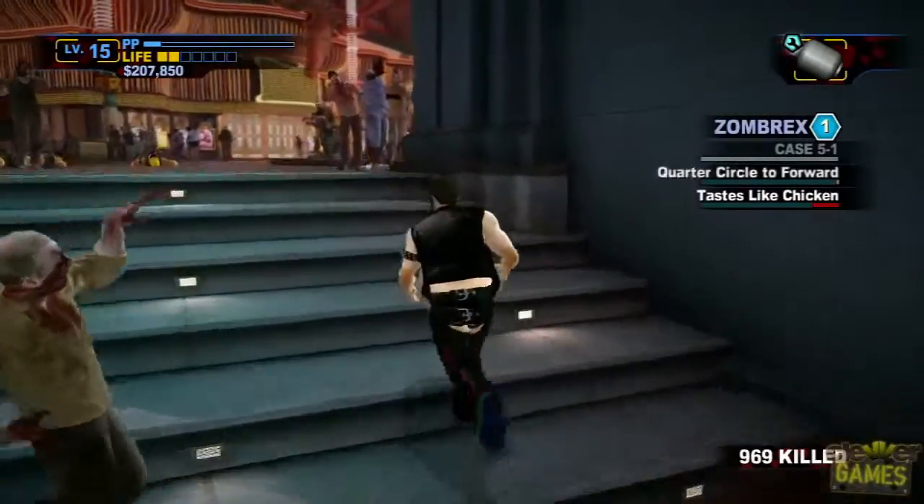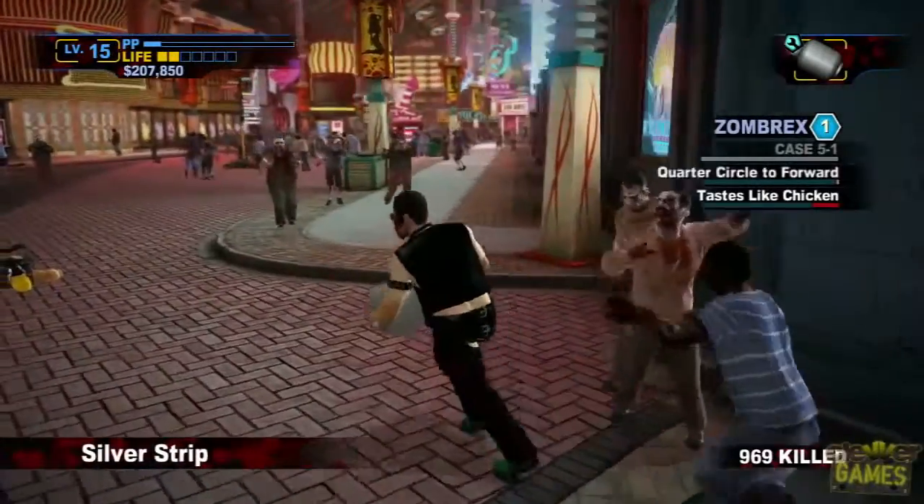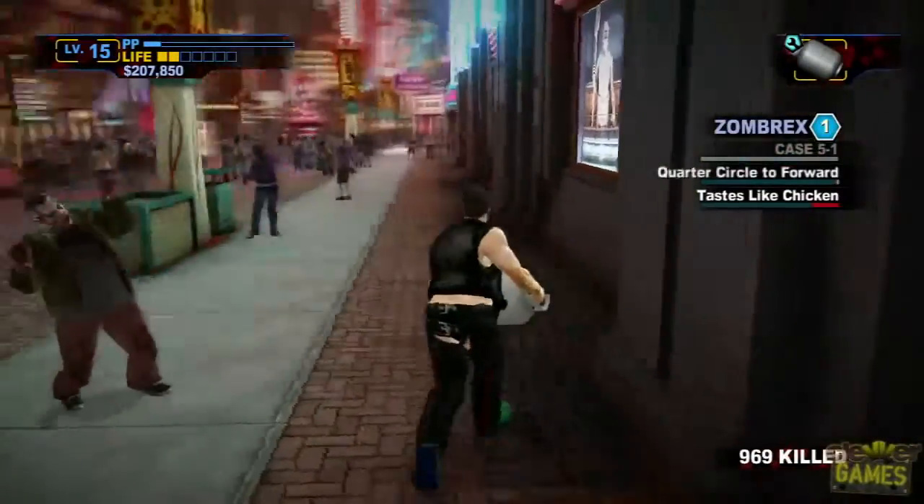What's up guys, this is So Inky from Clever Games and today we're going to be showing you how to make the Bouncing Beauty, one of the new weapons in Dead Rising 2: Off the Record.